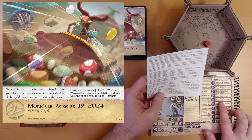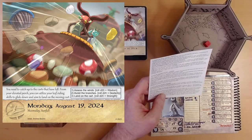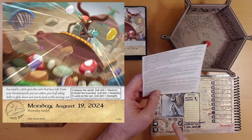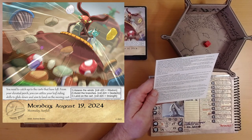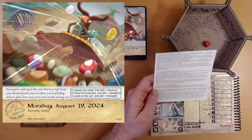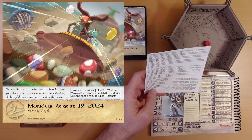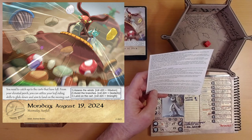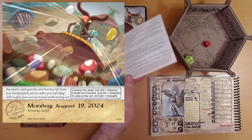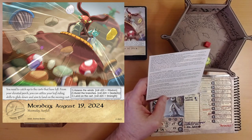Ivy has an ability called Royal Might. Once per page, re-roll any strength roll and take the new result. We currently have 12, and we'd need 4 more points to get the best result. All we have is Buzz, and at most he's only going to get us 1 or 2 points. So let's use Royal Might and re-roll. I got 15 — plus 3 is 18. That's the best result!